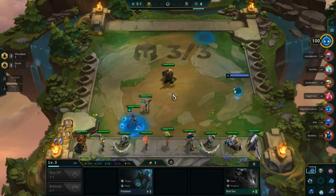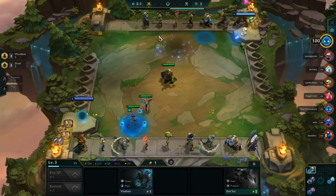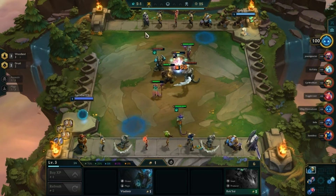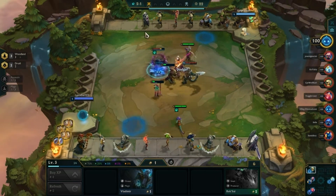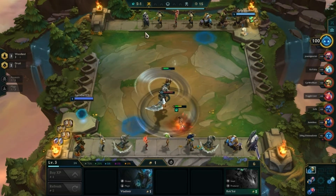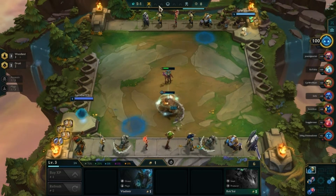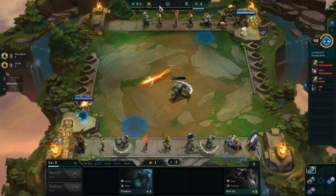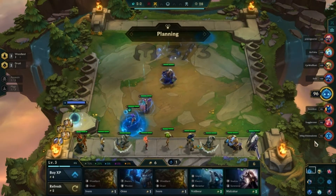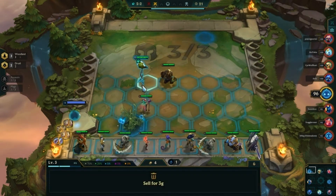We're going to put Druid on the board for now — Druid is pretty powerful early game. As far as early game goes, it's okay to lose. I think people get really frustrated early on if they start to get into a loss streak, and that's really not that big a deal. You're not going to lose a ton of health in the early game as long as you don't lose by a horrid amount. I like to lose these first three player rounds if I can do so without losing too much health, because when we get to the carousel I'll be on the lower end of the health pool, which means I get to pick my item first.